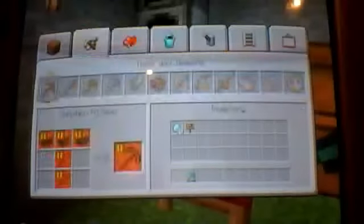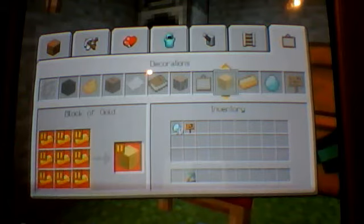You can get these when you go to your crafting table — you go to the last one right there, and you just go down and get over there.